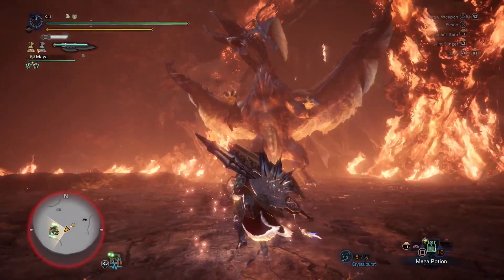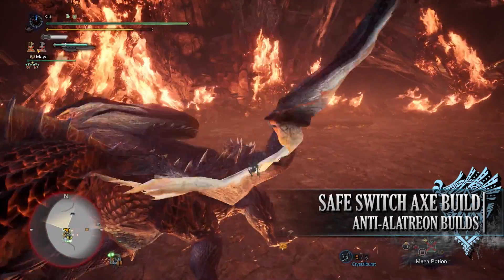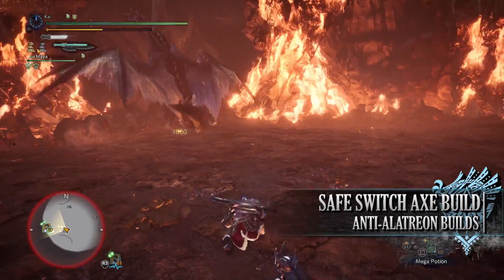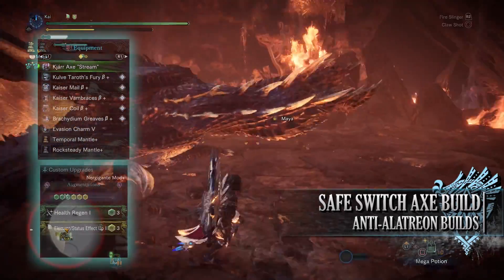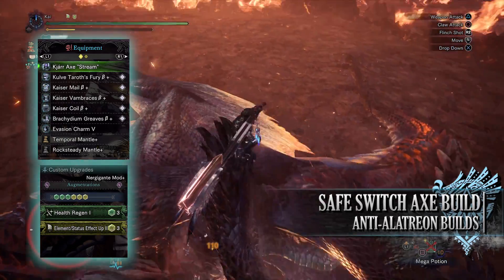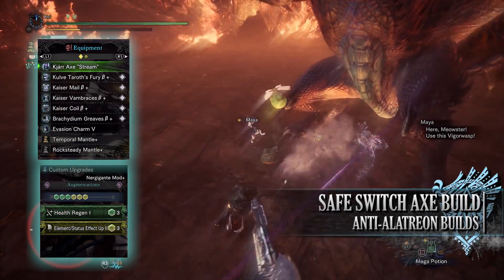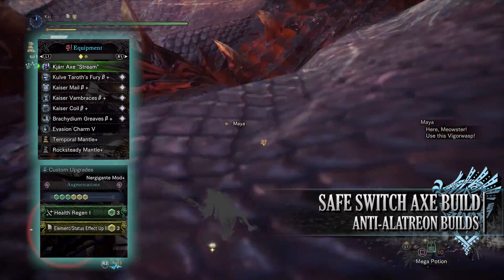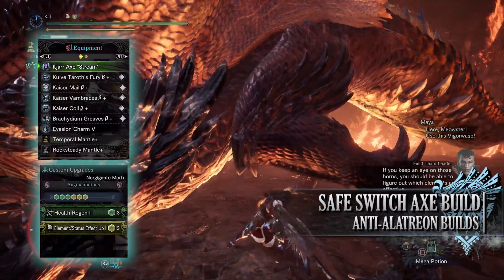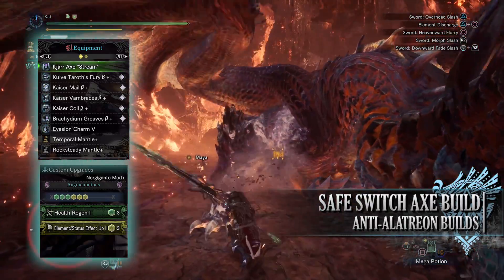This brings us to the safe Anti-Alatreon build — again a high elemental DPS anti-Alatreon build, but without the health drain found on the previous build, making it a little bit more safer to use. For this build you'll need the Brachydios Fury Beta, the Kaiser Mail Beta, the Kaiser Vambraces Beta, the Kaiser Coil Beta, and the Brachydium Greaves Beta. I'm also using an Evasion Charm 5, and for my weapon I'm using the Kjar Axe Stream. This has a health regen augmentation and then an elemental up augmentation, and for the custom upgrades I've again gone for increasing the weapon's elemental rating.